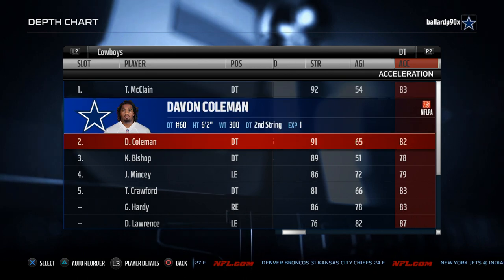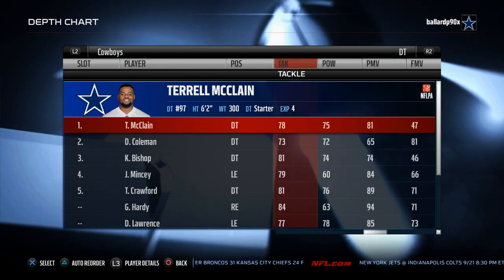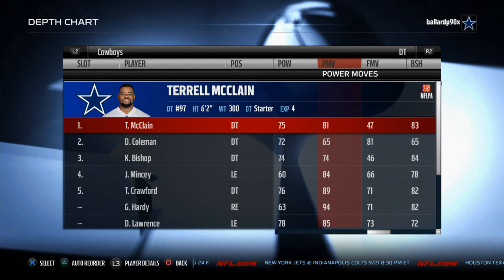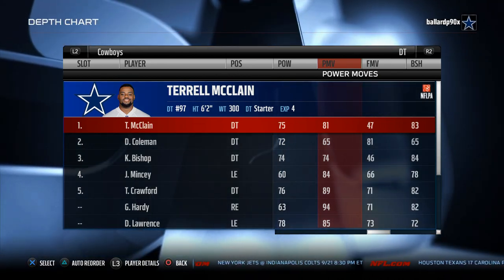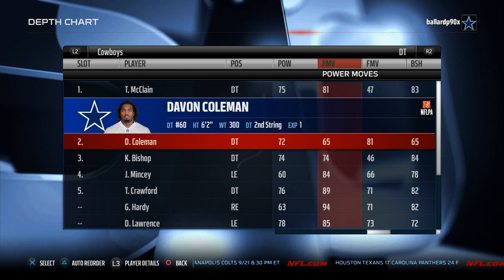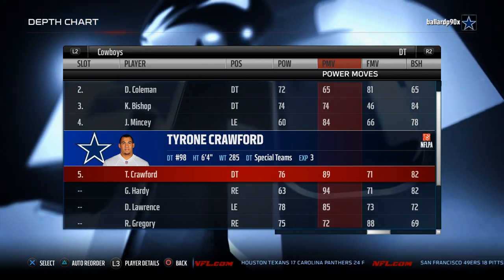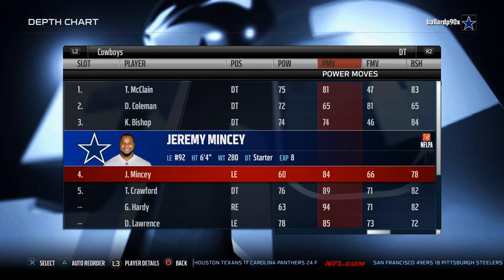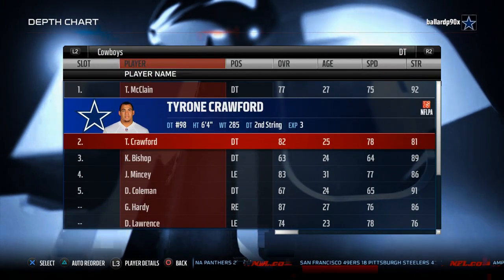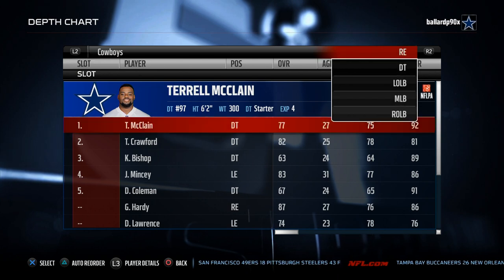Acceleration is 83 across the board — really, really solid. For block shed and power moves, McClain has 83 block shed, Bishop has 84 block shed but no pass rushing ability. Crawford has 82 block shed and 89 power move — this dude is like Warren Sapp, get him in the game. Mincy's block shed at 78 doesn't do much for me. I'll put Crawford in, and Bishop if they really run the ball, but Crawford will get the job done with that 78 speed.